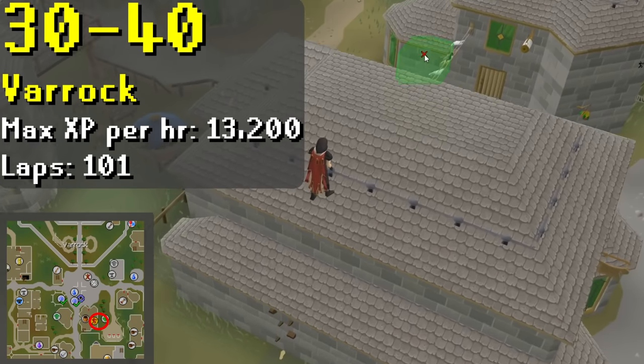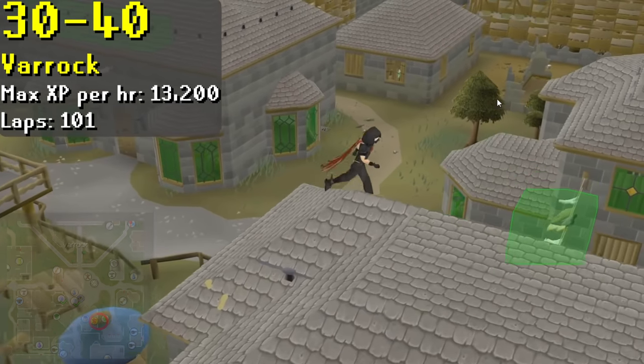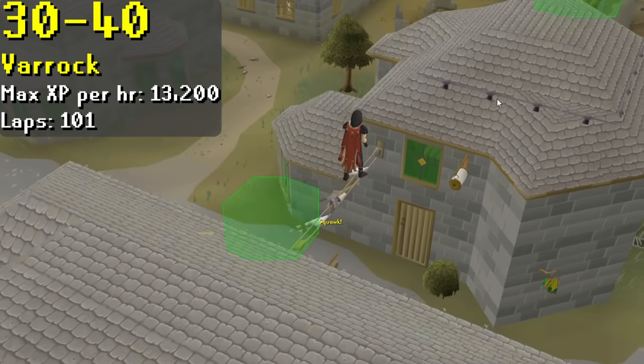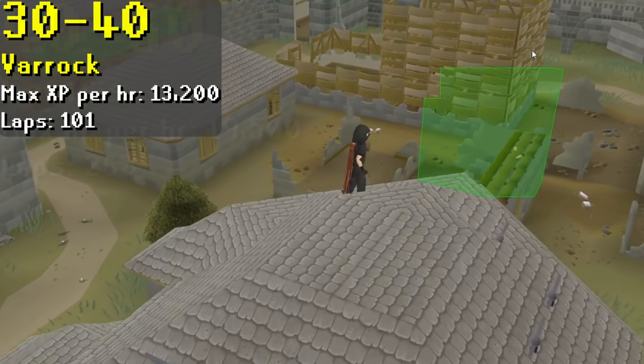From levels 30 to 40, you'll be doing the Varrock rooftop course. This course involves a lot of running, so I'd recommend bringing a few stamina potions. Without them, you will run out of energy fairly fast, which will lower your XP rates a ton.